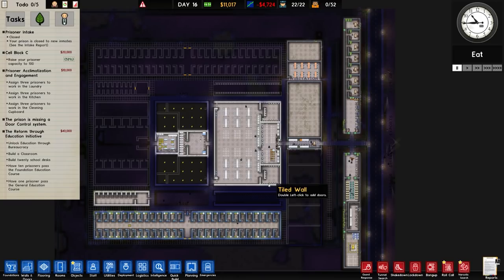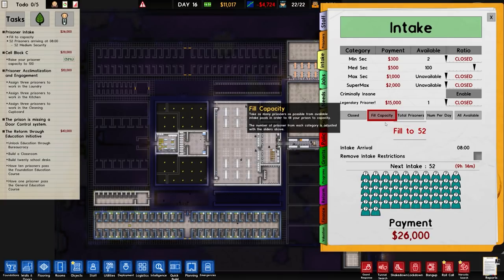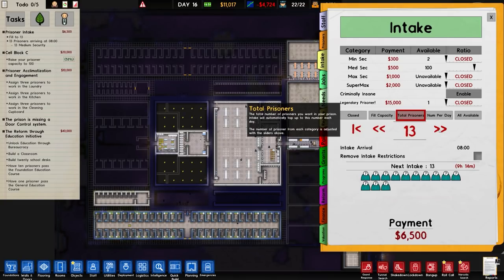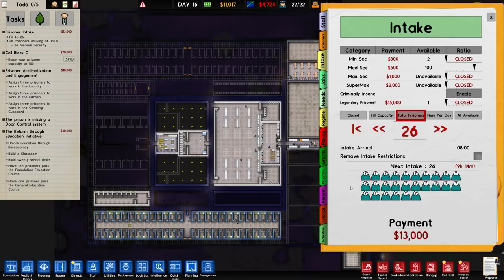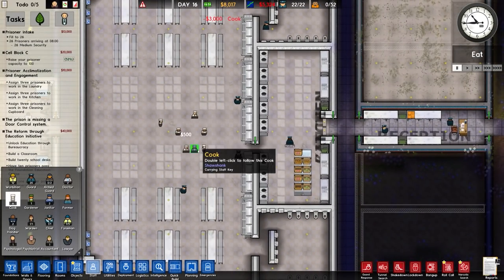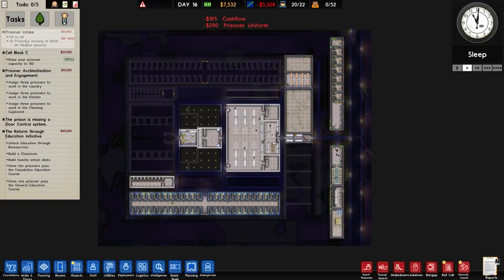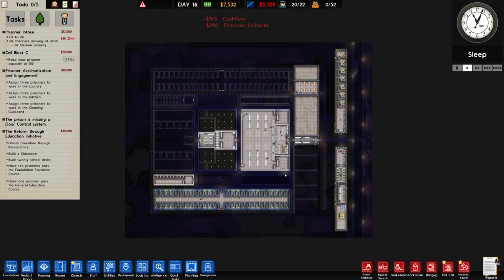We need a common room. Over to intake - medium security, fill capacity would be 52. Let's go for half that. There's an option to remove intake restrictions so troublesome events like prisoner riots and staff strikes won't block prisoner intake - nope, all kinds of no. We can bring a legendary prisoner in though - that's not happening for the time being. I've set it up to bring 26 prisoners in. What else do we need - some cooks. Six cooks hired. That is about right, so in just under nine in-game hours we will get our first prisoners - quicker than I thought.